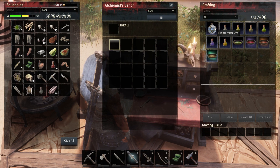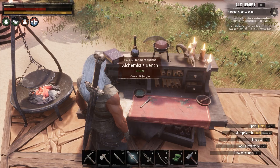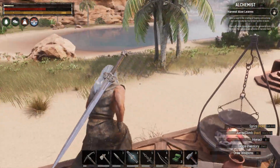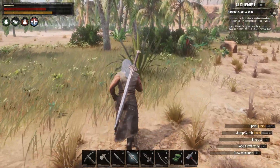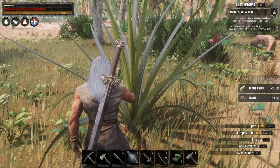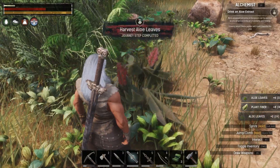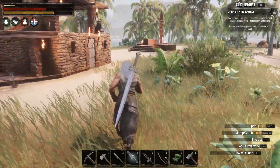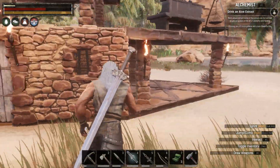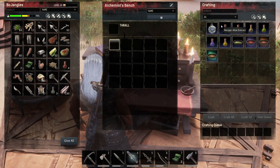Let's see what we can make - water orb, not too bad. But I don't know how to make an orb. We need to harvest some aloe leaves. I've learned that these right here do not give you aloe leaves - you just get plant fiber and seeds. What you want to do is find the ones that have been fully grown that look like actual aloe leaves.